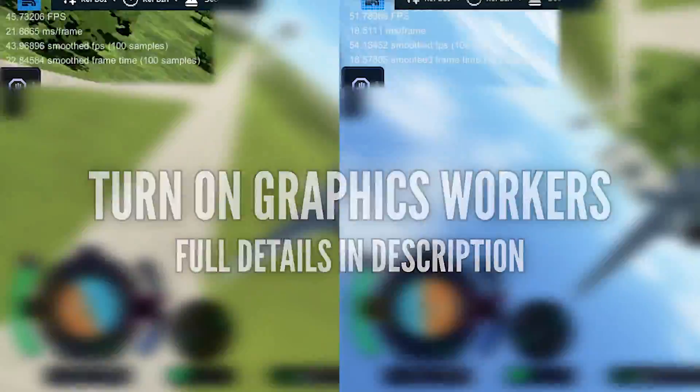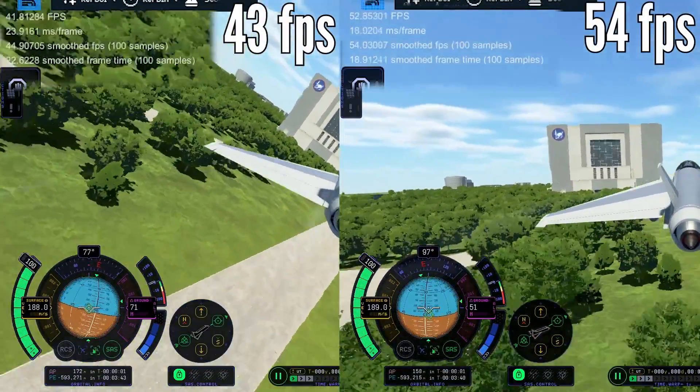By adding just two lines to the config file you can turn on graphics workers and increase performance, in my case by about 20%.